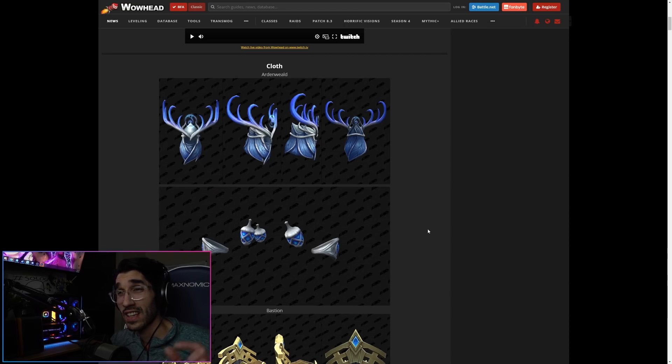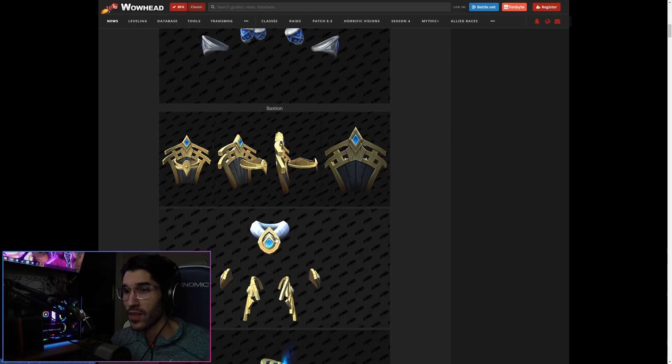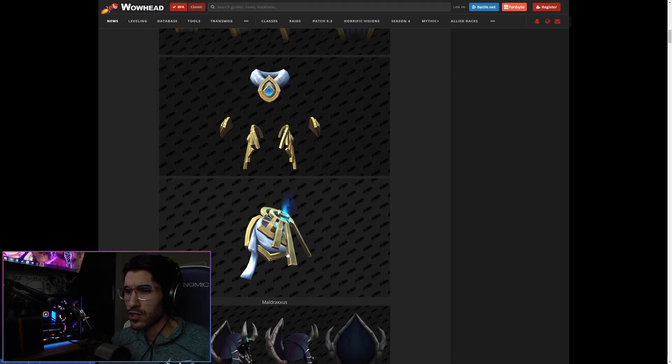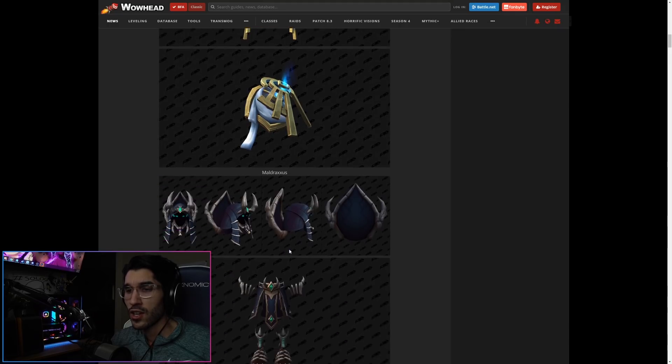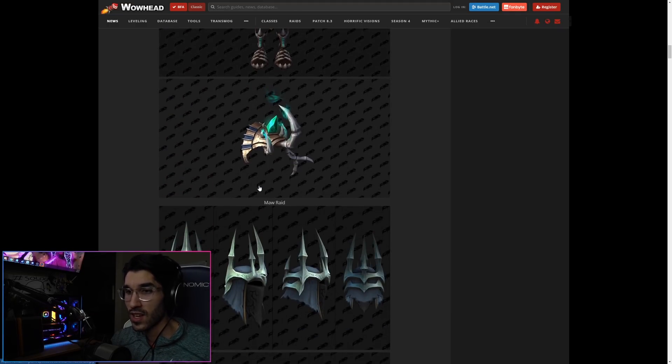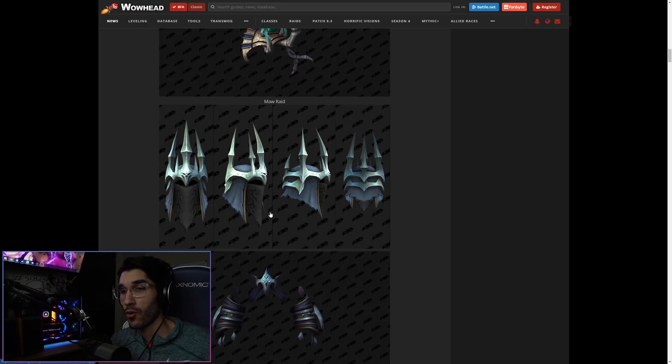If you want to check it out yourself, the link will be in the info box below — you can stay up to date with the latest info being datamined from the alpha. We have cloth armor sets and accessories here. Ardenweald — not my favorite cloth set but I like the colors. Some acorn accessories. Bastion also looking really nice for a cloth set — very plate-like. Maldraxxus gear is very necromancer-ish, so if you're playing a Warlock or Shadow Priest I think this would look really good.